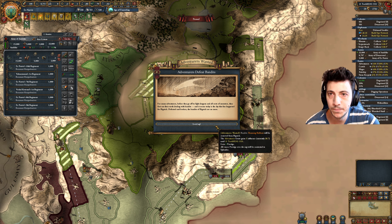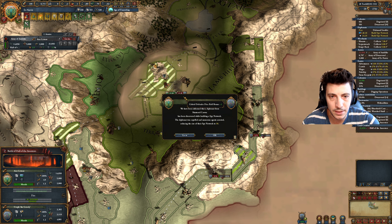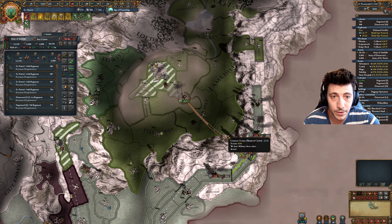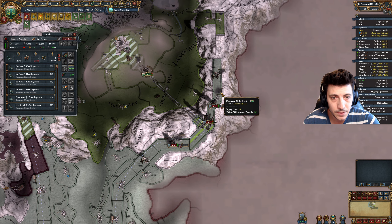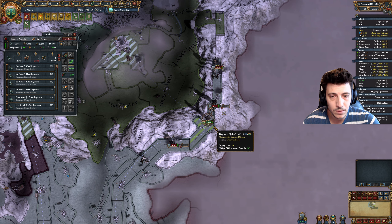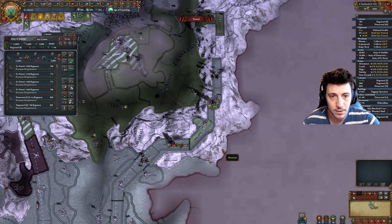Declare war. They only have 6,000 troops right now. Let's just stomp all over them right here. We can detach this and come over here. Let's build one of you here. It may cost us a little bit, but that's okay.